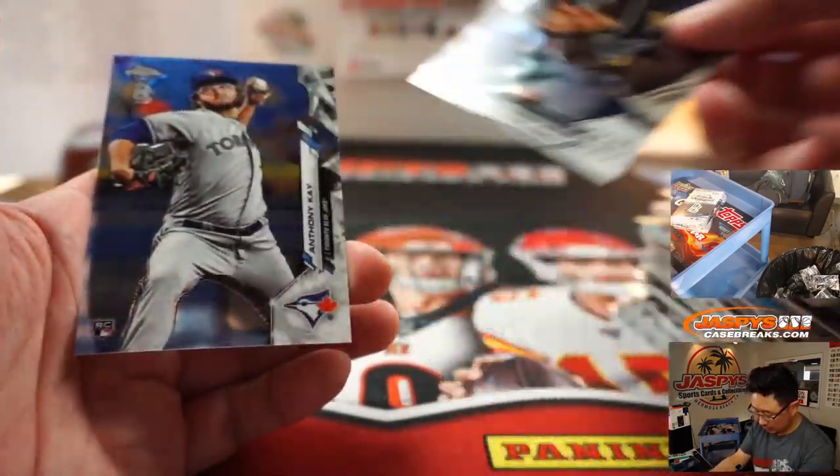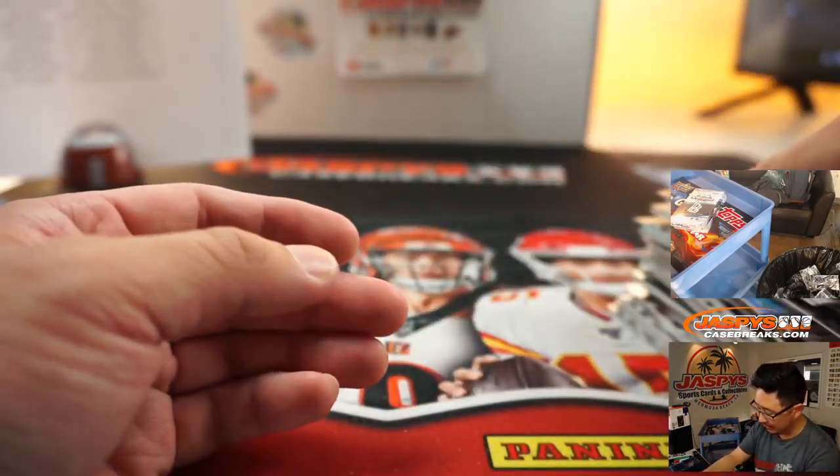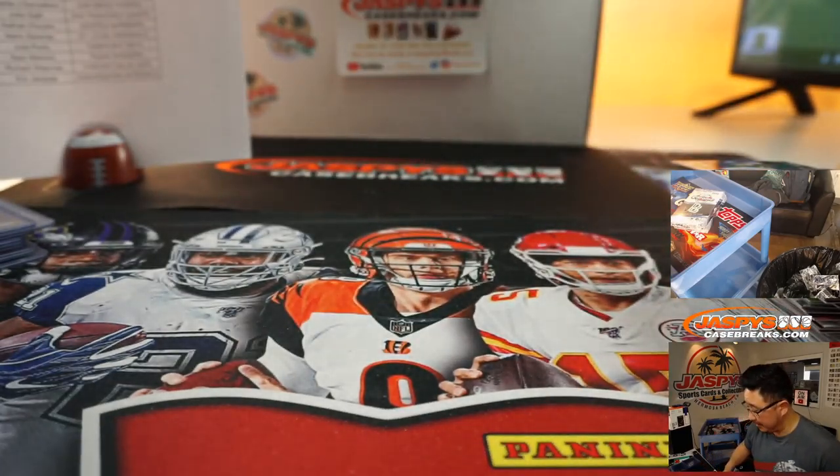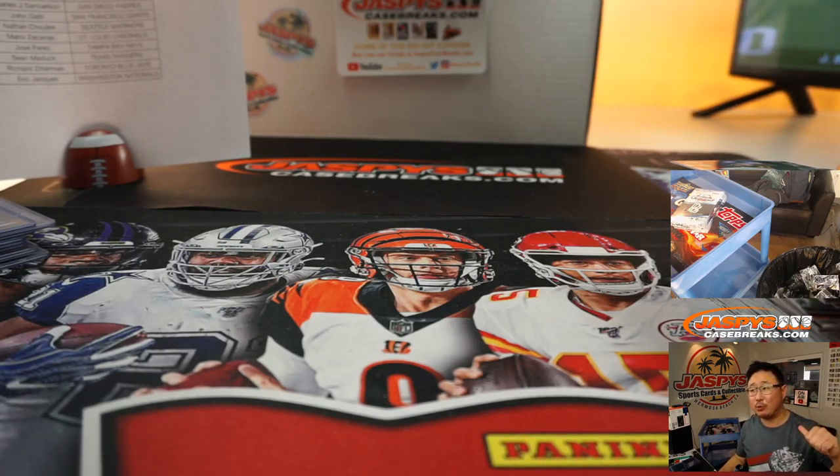Francisco Lindor, Trent Grisham, and Anthony Kay right here at the end. Remember, all of these cards will ship. And there you go — thanks for watching. That was two-box pick your team number five of 2020 Topps Chrome Baseball, Ben Baller edition. I'm Joe for Jaspey's Casebreaks.com, and we'll Ben Baller with you next time. Bye-bye.